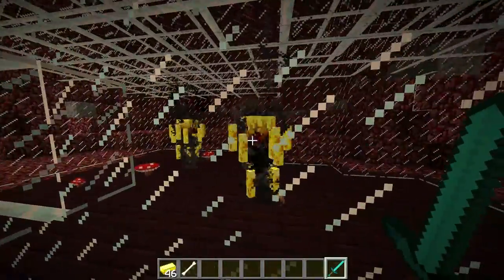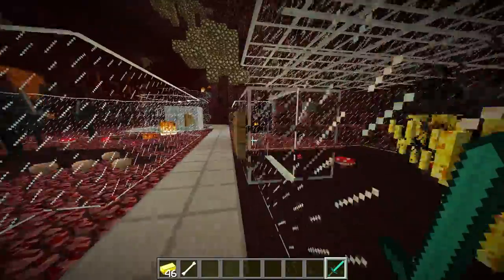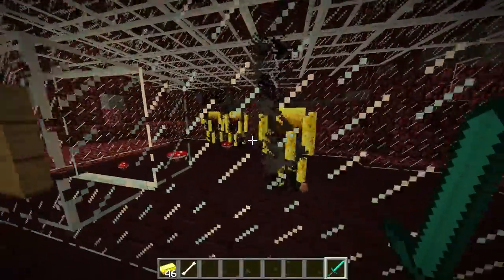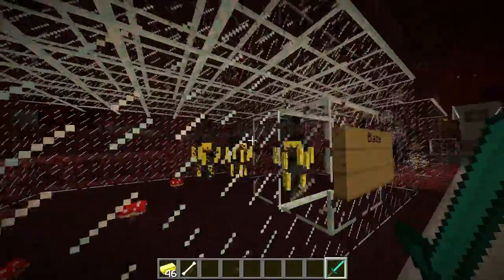Next up we have blazes. These guys shoot fireballs at you. I put three of them in here because I didn't want them to somehow destroy stuff, even though I think I put a lock on all this stuff anyway. These guys are really dangerous — extremely dangerous. If you're in hard mode, these guys can easily kill you because they have a fire effect and they're very difficult to kill.